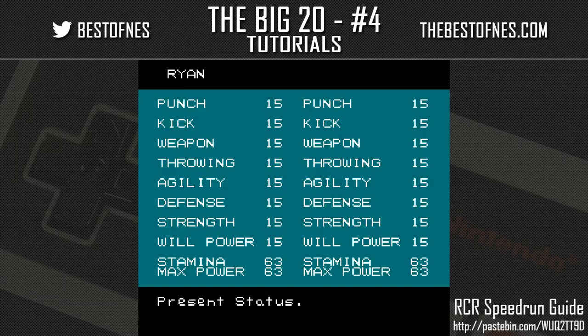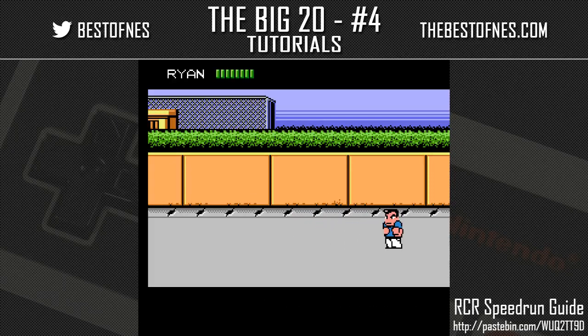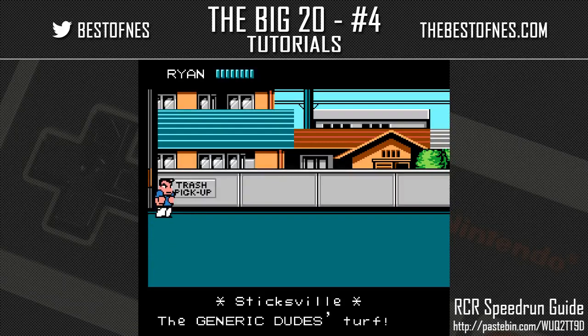Before continuing, let's look at the status screen. All base stats start at 15, except stamina and max power which start at 63. All base stats can be increased up to 63, and stamina and max power can go up to 127. To cancel out of any menu press B. The health bars at the top of the screen represent one to eight stamina — you can actually have zero stamina.